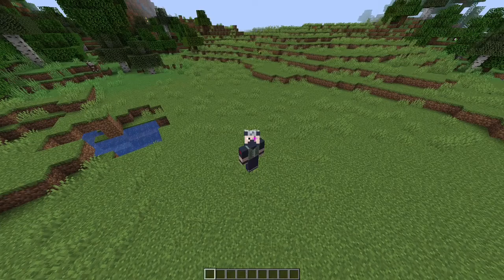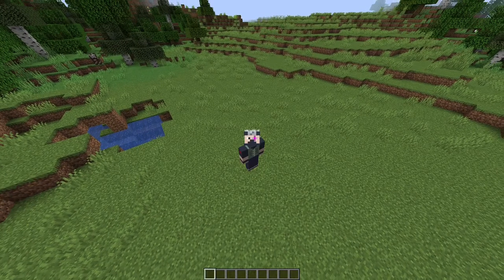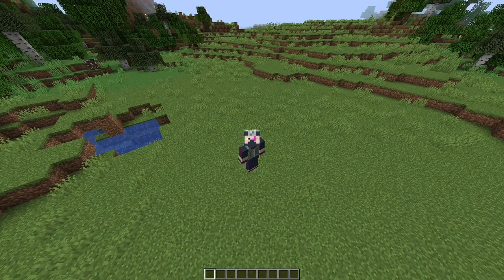The first thing you're going to want to make is a villager breeder. I personally like the one by ImpulseSV, which I will link in the description, but there are others, maybe even better designs out there, so you don't have to use his. This video is about the villager curing aspect though, so I will just be spawning in villagers with a spawn egg to demonstrate things.